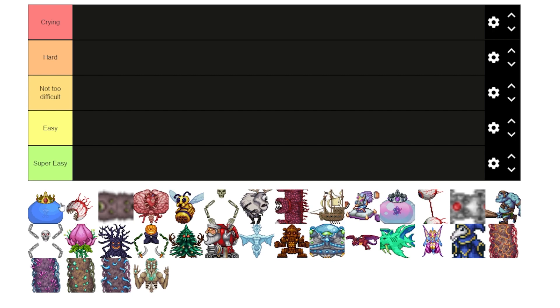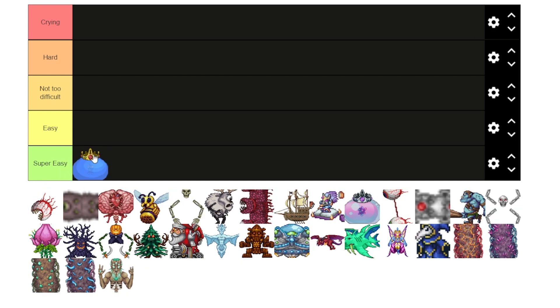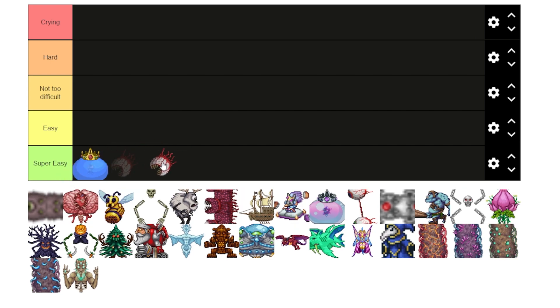Alright, so we're just going to start with the King Slime. King Slime is just super easy. You can usually kill him on your first or second try. All you got to do is jump over him — there's not much to his fight. He's just a really easy boss. Eye of Cthulhu, on the other hand, is easy when you have the right gear, but if you're not prepared, it's going to be a pain in the ass. So I'm going to move it from super easy to easy.